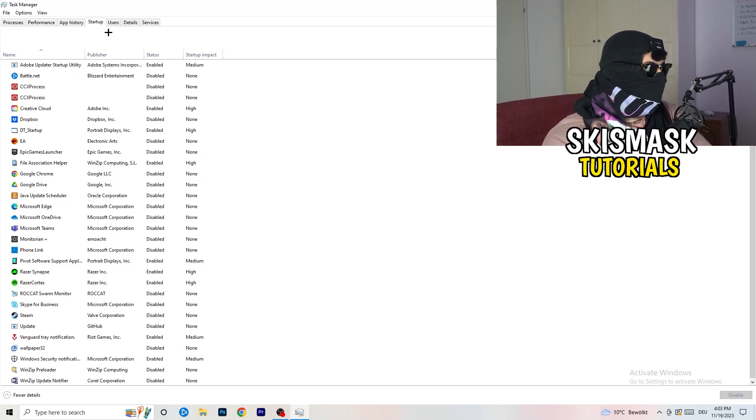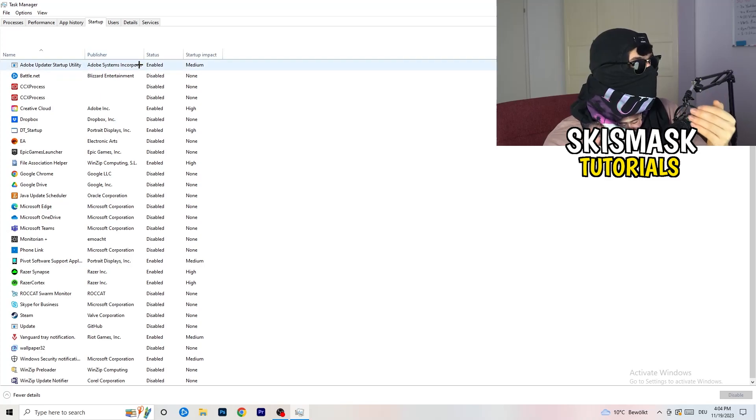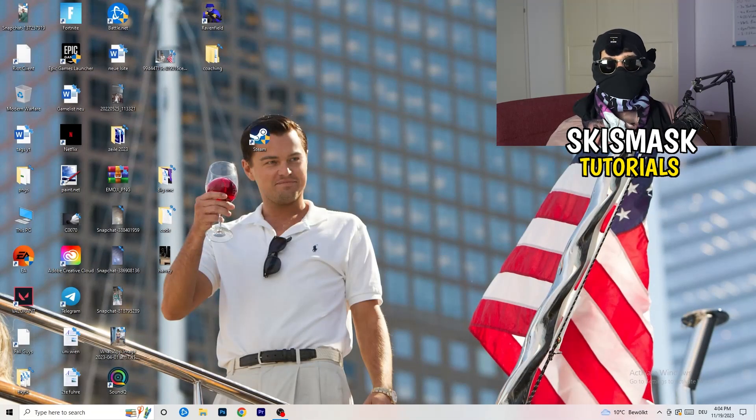Now click on the Startup tab in the top left. A lot of problems start here — if you have too many programs starting when you boot your PC and running in the background without you knowing, it will cause FPS drops. Go through the list, right-click any programs you don't want running, and click Disable. Once finished, you can close Task Manager.